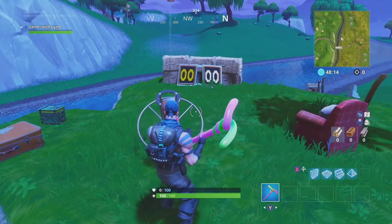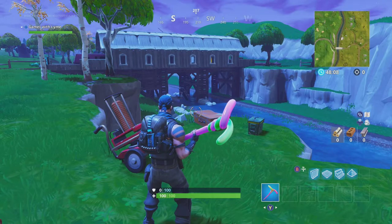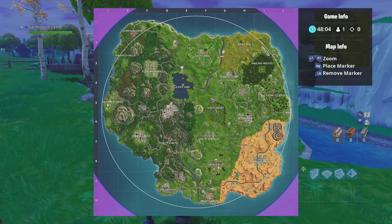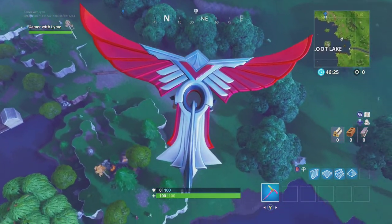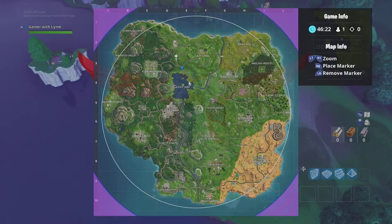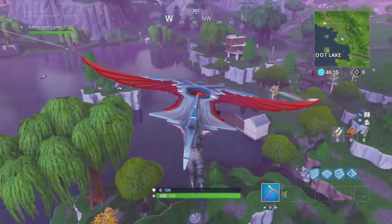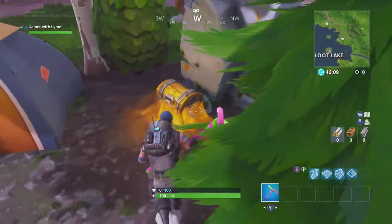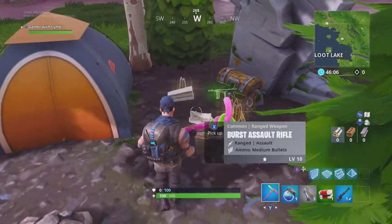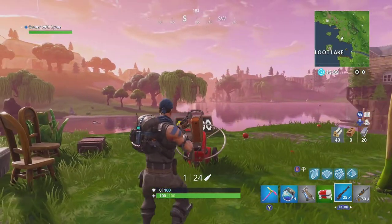We don't have a weapon because we jumped off, but there's the actual clay pigeon right there. Our next one is going to be at Loot Lake on the north side, somewhere right about in here. Our location marker was a little bit wrong — it's actually just to the northeast side of Loot Lake. There's a chest here, we'll grab that. Here's our clay pigeon shooter — we'll go ahead and activate it.